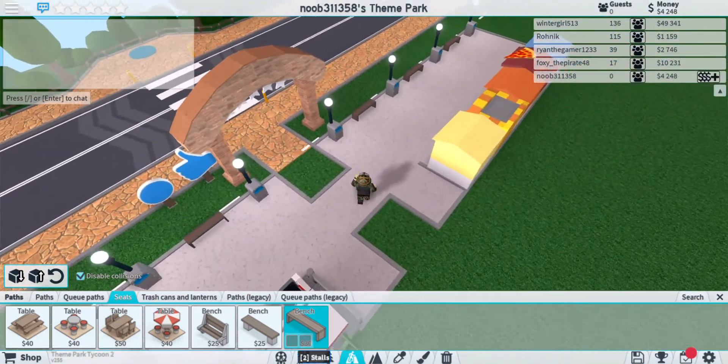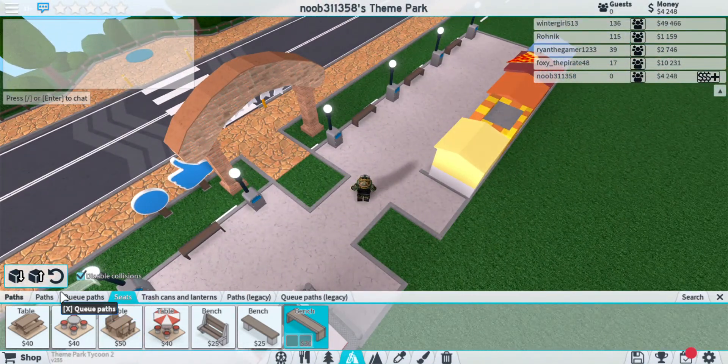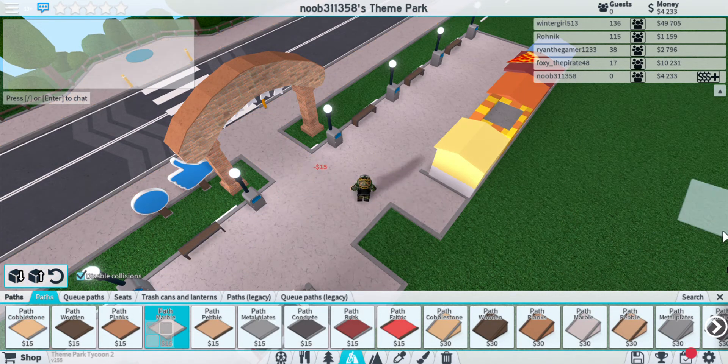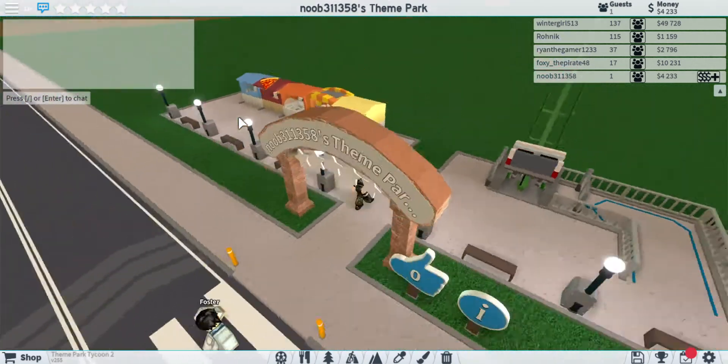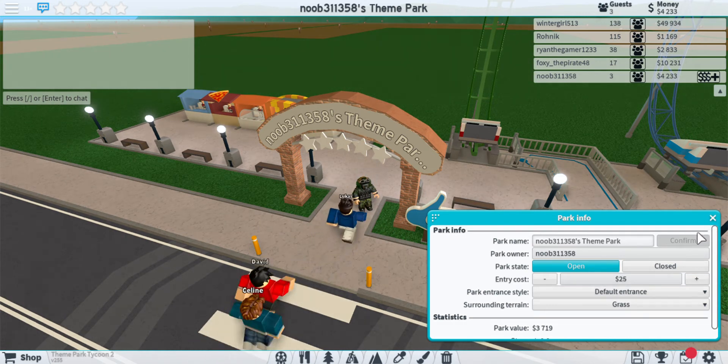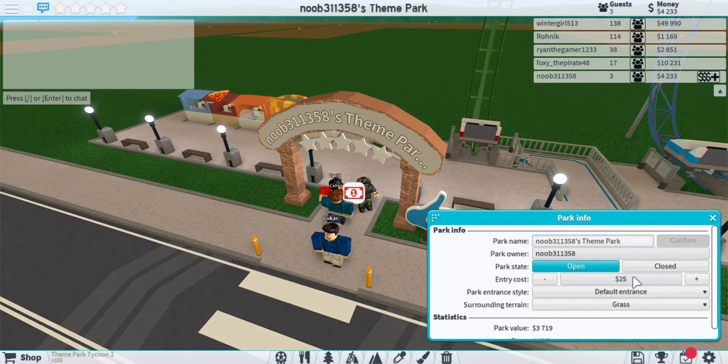Your park is ready to let people in. Go to paths, get your marble paths, and then do your entire outside based on that. Go and click on your information there, and just make it $25 to go into the park — let's see if people go in. Nope, too expensive.